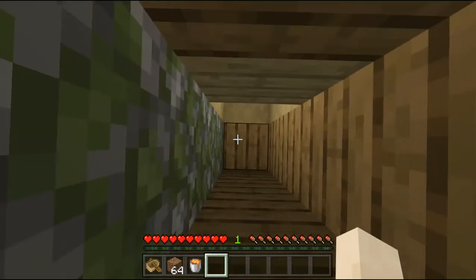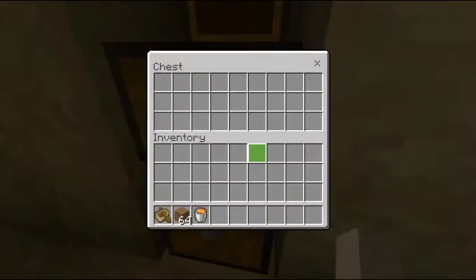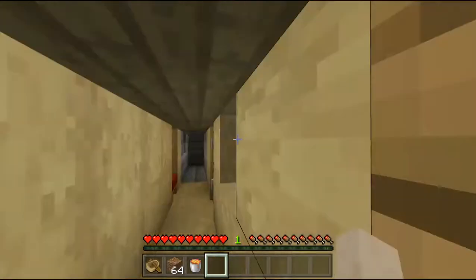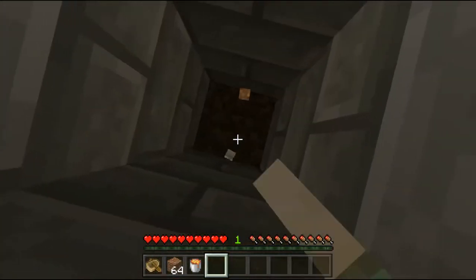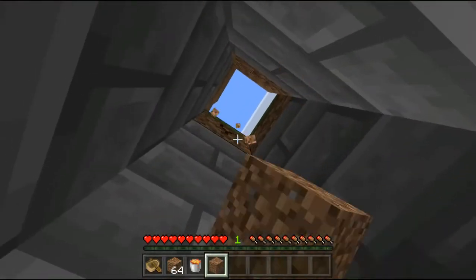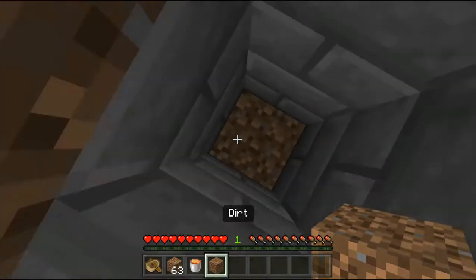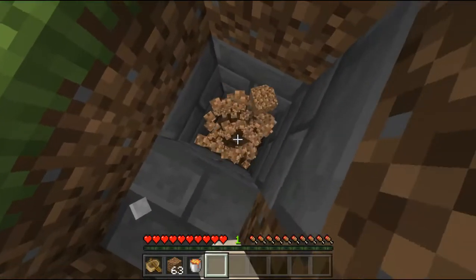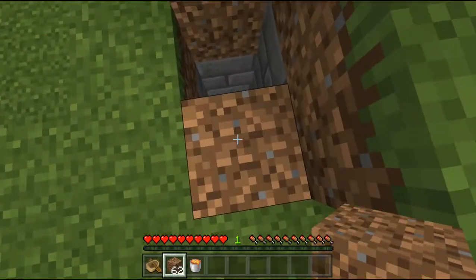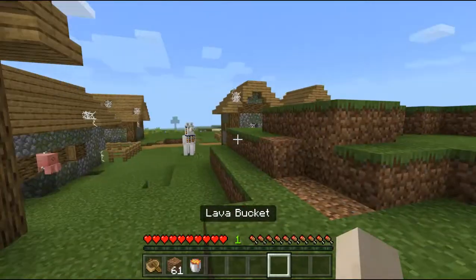Now I'm down here and I have no way out without breaking any blocks. To show you this, I'm going to go up here, break these blocks, and then put a block right there. Now this looks like a hill again.